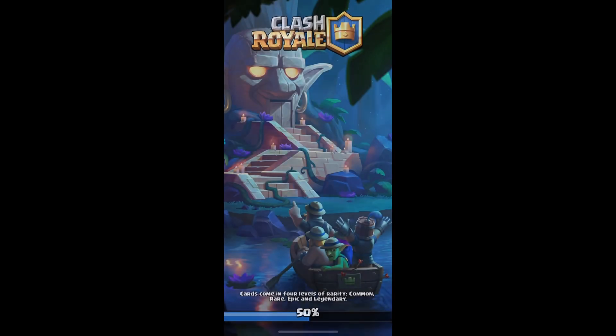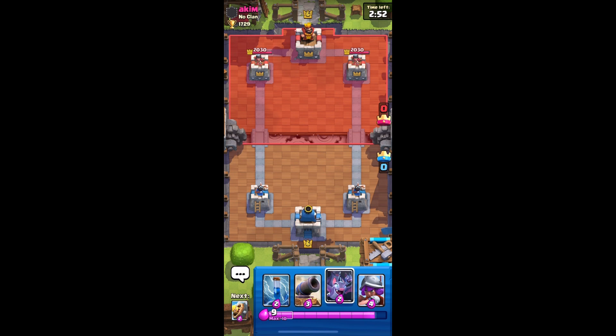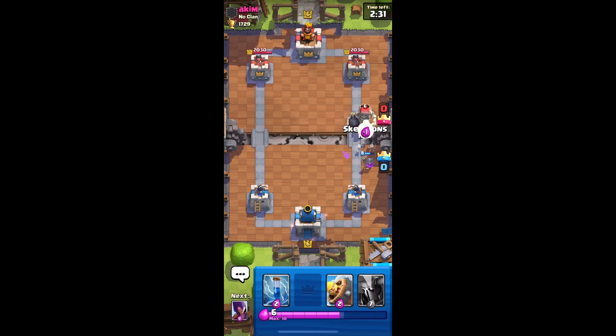Okay, start off we'll have the cannon. Let's just put bats. He's got valkyrie — probably gonna put cannon because if he has air cards I gotta play the musketeer. Level a baby dragon, okay. We got a level musketeer, we're chilling. Put skeletons to defend.